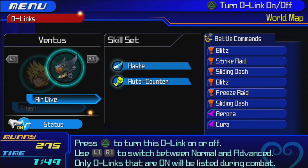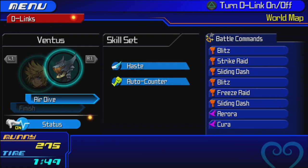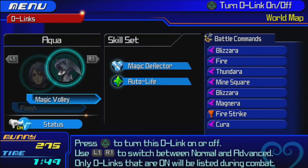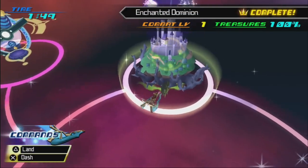So here we've got Armored Ventus' finish, which is the Air Dive. If you want, you can switch back over to the initial finish command if you don't like it as much. Air Dive can whiff a lot, but I prefer it because it deals a heck of a lot of damage. And same with Aqua — now that we've maxed out Aqua's D-Link, her new finish command is Magic Volley, where it summons magic balls and you teleport and throw them at enemies one by one. Rats, so we can't rename those. Oh well.